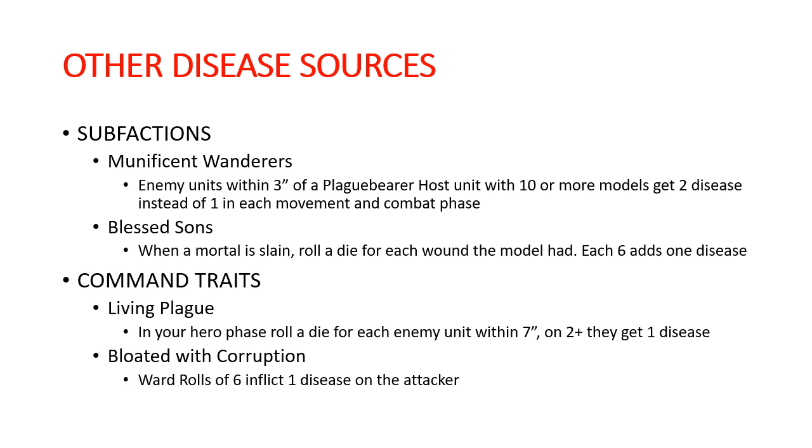For Command Traits, we have a couple here that boost disease as well. We have Living Plague: in your hero phase, you roll a die for each enemy unit within seven inches of the bearer, and on a two plus they get a disease. That's very reliably just throwing disease onto everything near your hero. And then we have Bloated with Corruption: ward rolls of six inflict one disease on the attacker. That is similar to the ability that Great Unclean Ones have — it bounces back disease rather than mortal wounds. But if our game is maximizing disease, this is the way to go. In a lot of cases in this book where you would ordinarily have things bouncing back mortal wounds or doing mortal wounds, we're giving out disease instead.